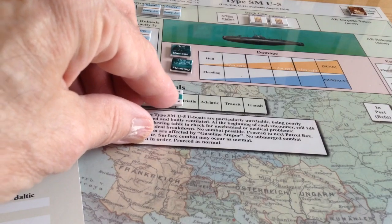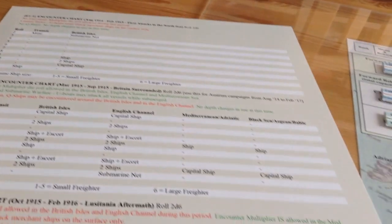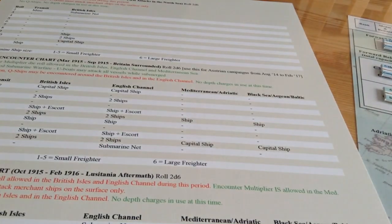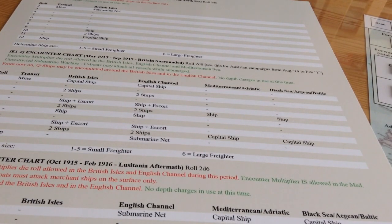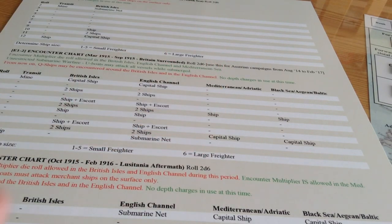Rolling again for an encounter in the Adriatic - we get a 7. Alright, that means ship. So we've encountered something. We've encountered a single ship, and you roll a die: 1 through 5 is a small freighter, 6 is a large freighter. We roll and have encountered a small freighter. Let's see how this works.